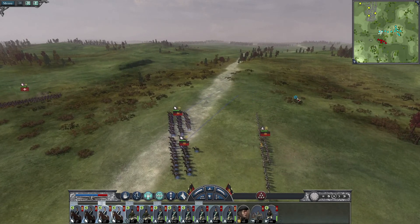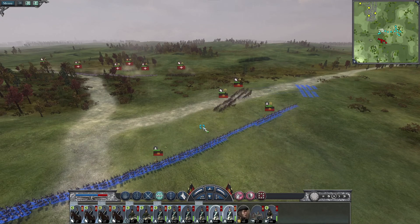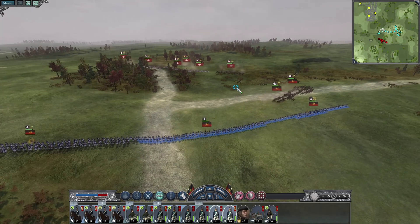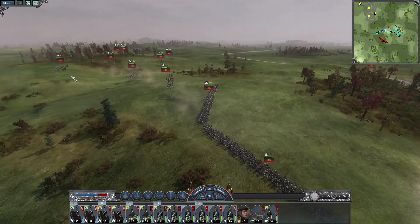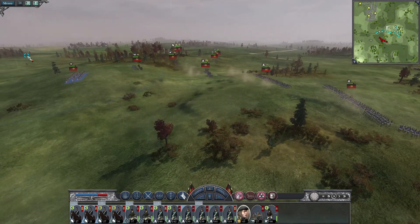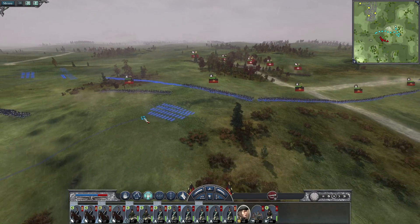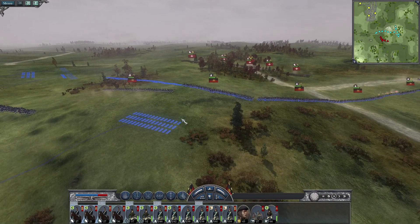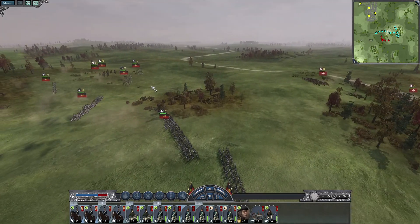Pull these guys to the flank — let some firepower do the work. There we go. Unlimber the canona. Opening volleys — cavalry charge!